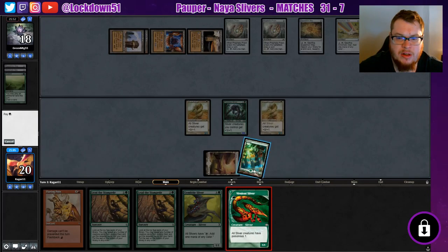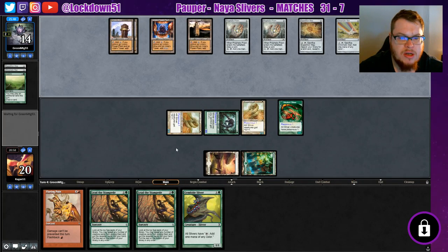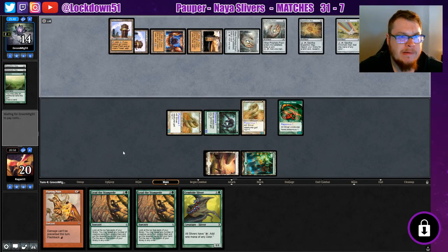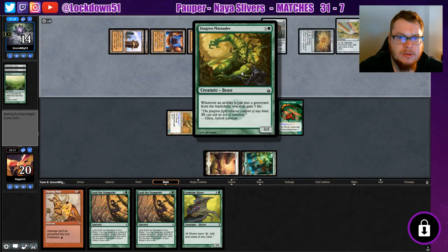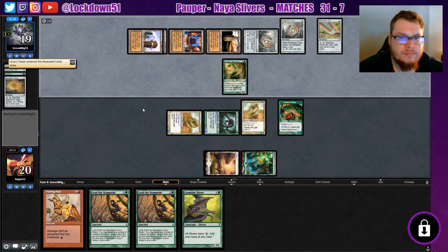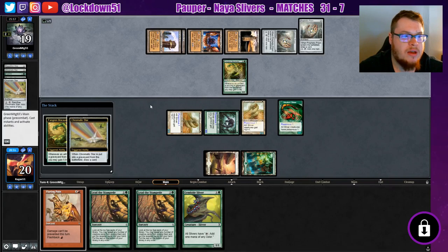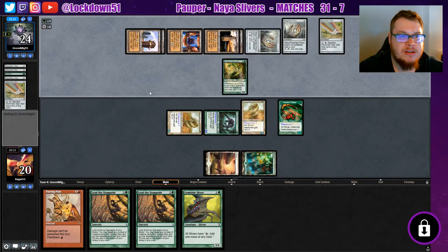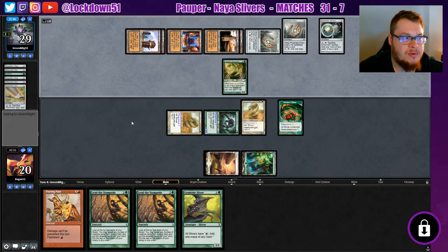This is good — we can establish a clock and start getting Poisonous as well. Then we can Gemhide into Lead the Stampede next turn if we need to. Let's see if they brought in any Fog. Use this Flaring Pain. Whatever is put into the graveyard to gain five life — cool little card. Whenever an artifact is put into the graveyard, that's a massive life gain. Holy crap! They can just crack, crack, and gain five life. That's definitely a sideboard card. Wow — cool combo, I love that a lot.